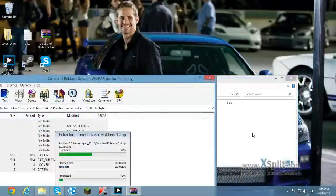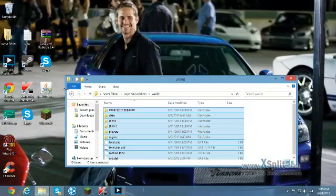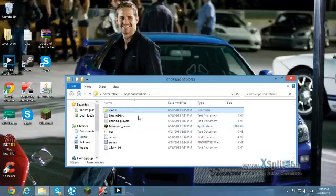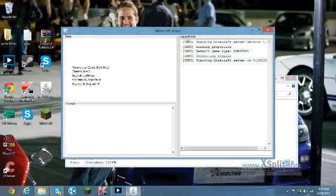Drag the Cops and Robbers map into your world folder. As soon as you do that, that's pretty much done. Now let's run the server — you can do ops and stuff.